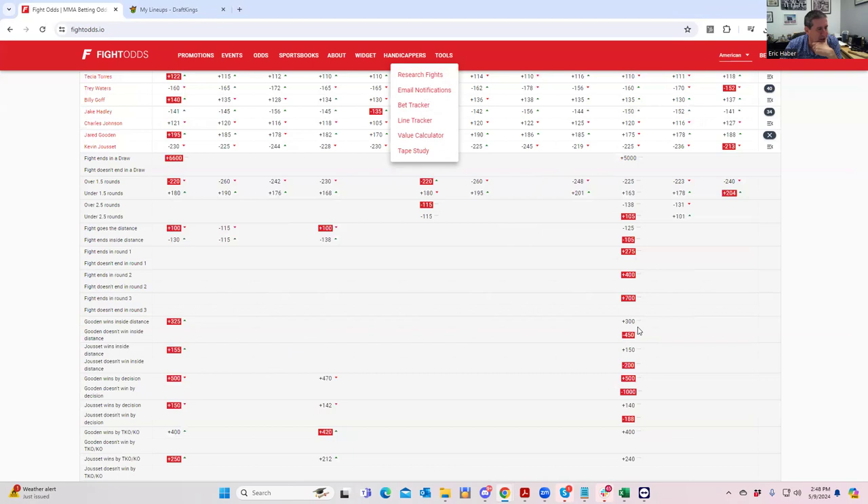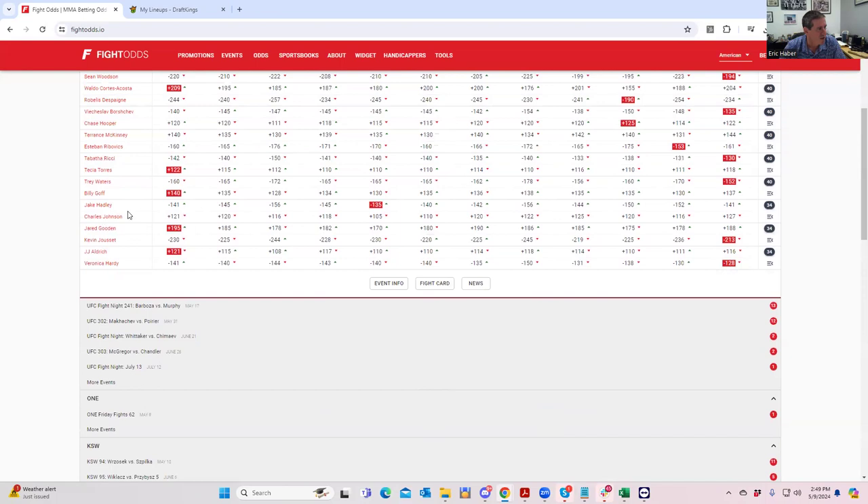Jared Gooden is interesting — on the other side he's only 7K and has a very respectable inside-the-distance line of plus 350. We'll get to another guy shortly who has a very similar inside-the-distance line and is probably going to be more popular than Gooden. In MME you definitely can take a shot at Gooden at 20% max or higher, but it's certainly not an elite play and not as good as some of the other underdogs we're going to get to.